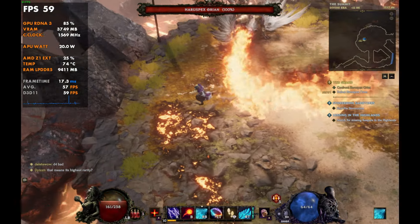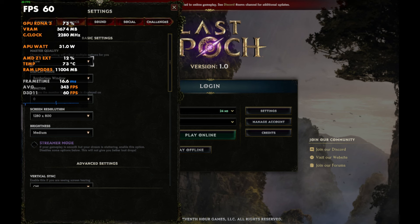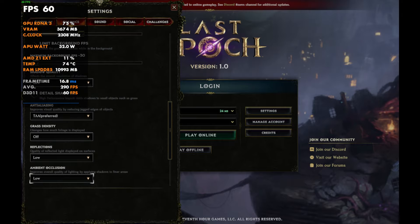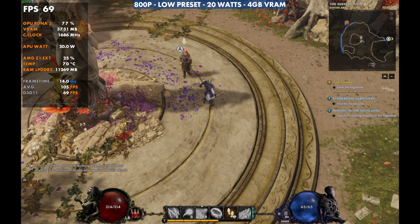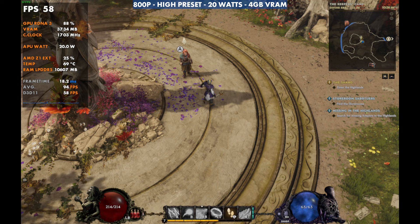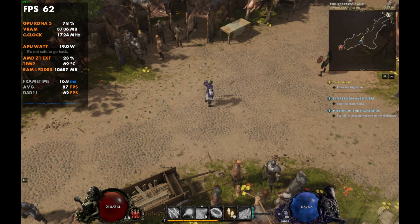Now if we go over to the Legion Go, performance for 800p is really good, but 1200p is a little rough, so we're going to take a look at both. Starting at medium preset, 800p — we'll also take a look at 1200p as well. 800p is definitely the spot to be at on this game. Starting at low preset, 20 watts, 4 gigs of VRAM. Shifting over to medium, we go down to about 64 FPS from 70 — about 4 to 6 FPS lost. Going to the high preset, we come down to 57, so another 4 or 5. As you go through settings upping or lowering things, you gain or lose 3 to 6 FPS depending on where you're at.